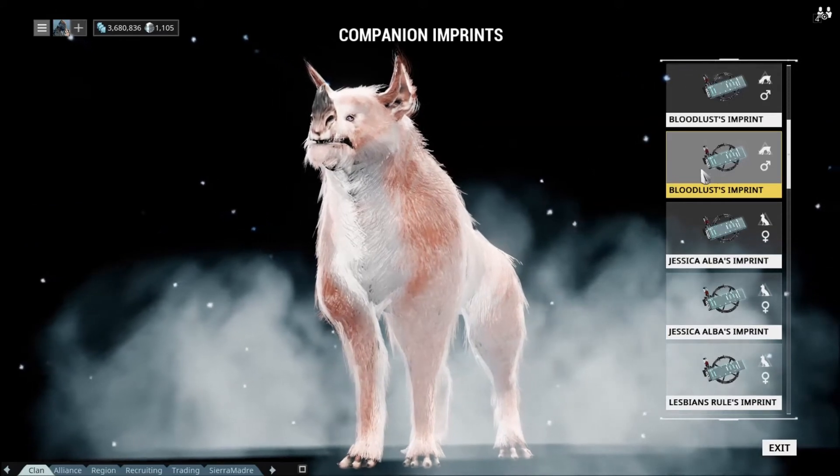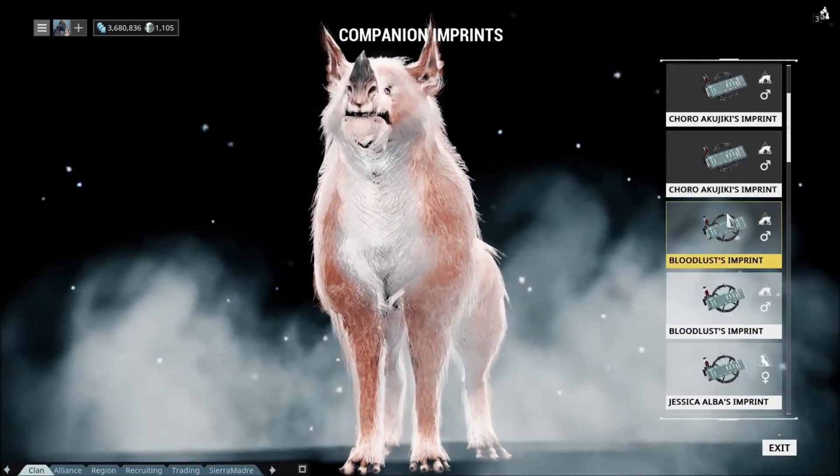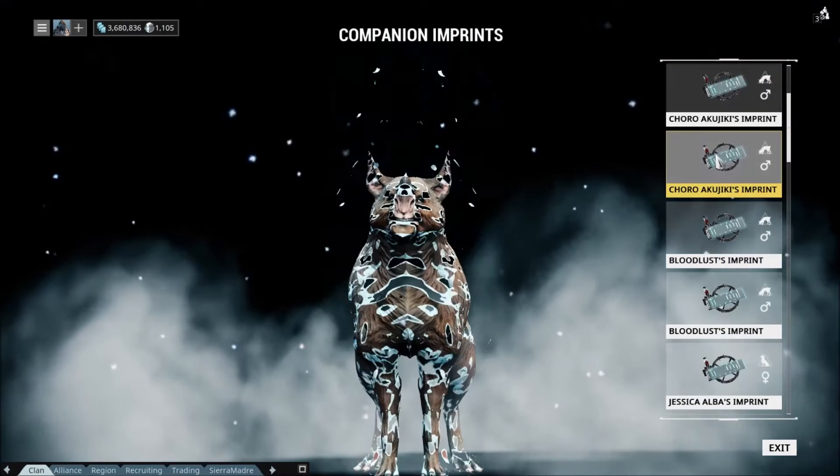And then we got Bloodlust. He's a bulky sahasa with red and kind of faint white stripes. He's pretty sweet too.